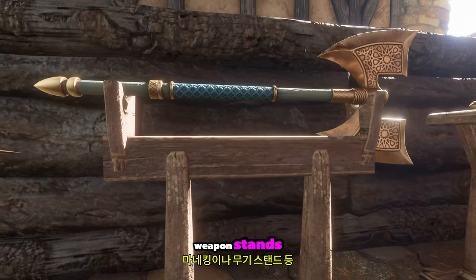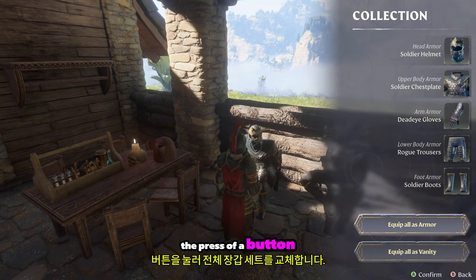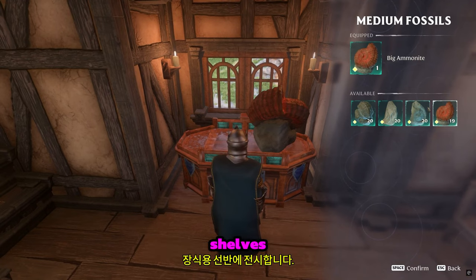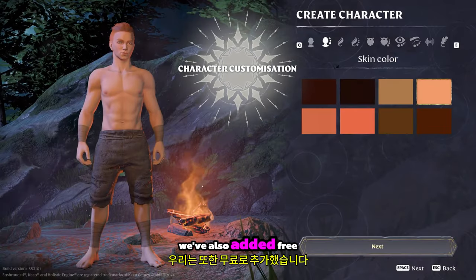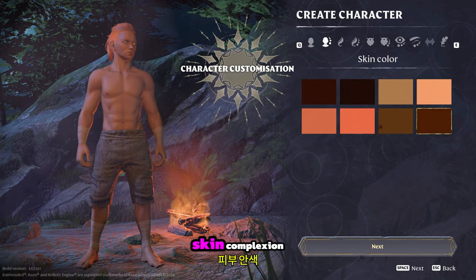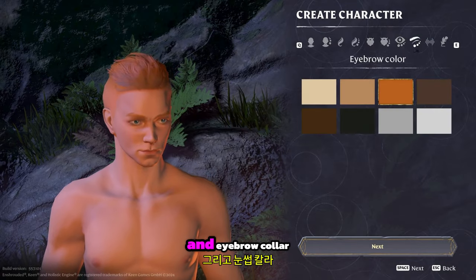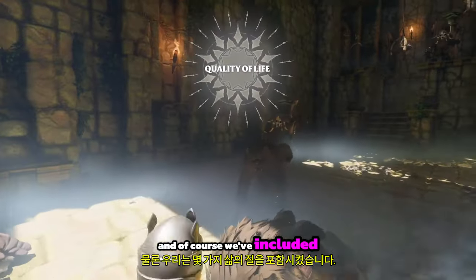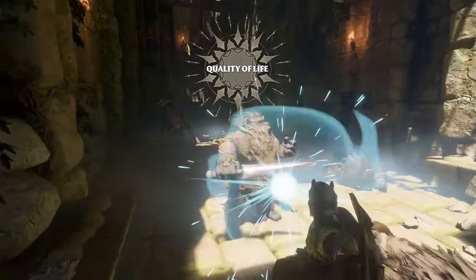Now you can display your equipment like armor pieces and weapons on newly available craftable props such as the mannequin or weapon stands. Swap complete armor sets with the press of a button. You can also find collectibles like fossils in the world and display them on decorative shelves, adding a personal touch to your dwelling. We've also added three new character customization options: skin complexion, eye color, and eyebrow color.